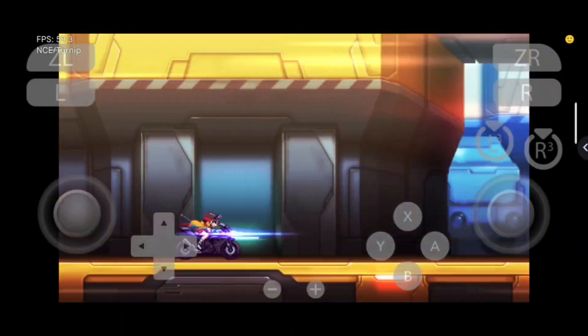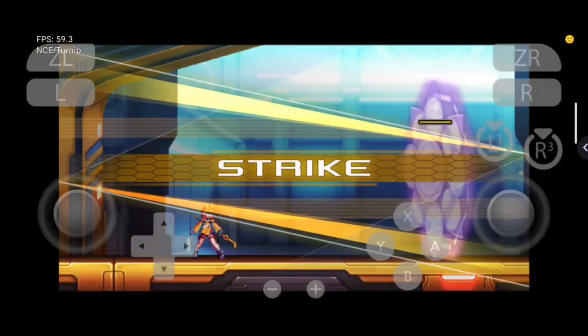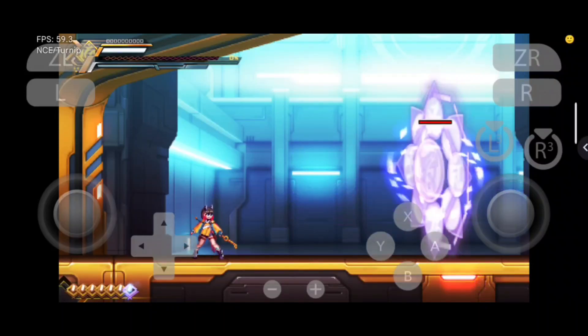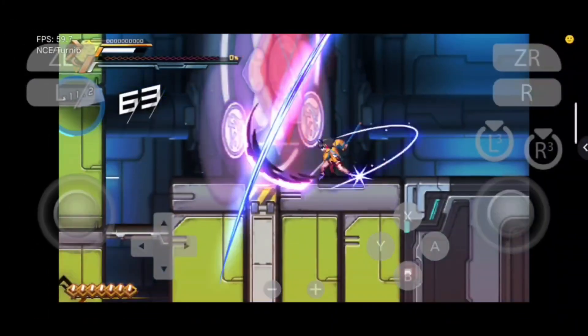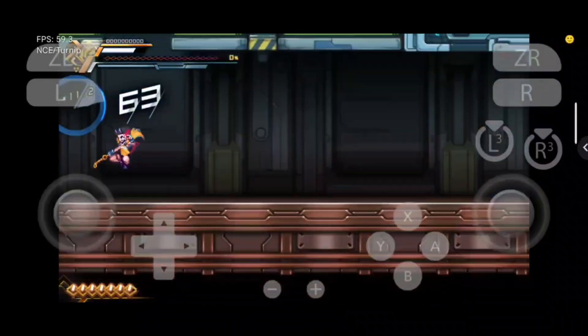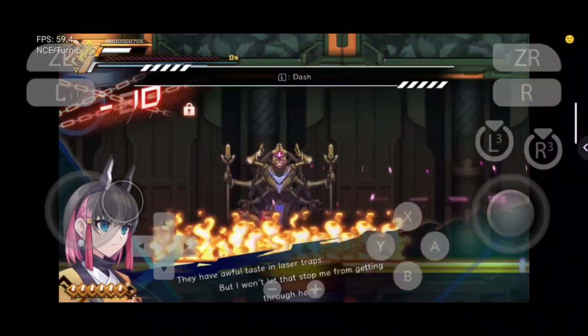Azure Striker Gunvolt Trilogy Enhanced brings together three high-speed 2D action games in one complete package. If you're a fan of games like Mega Man Zero or classic pixel shooters, this one's definitely for you. Each title in the trilogy features tight controls, flashy skills, and anime-inspired storytelling. You'll play as Gunvolt, a super-powered soldier who uses lightning-fast attacks to take down enemies in style.